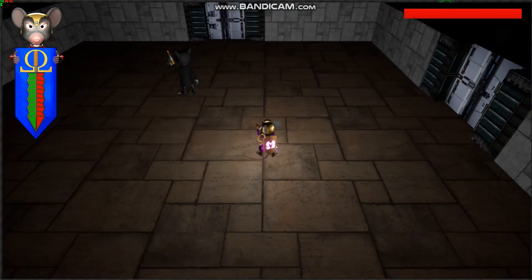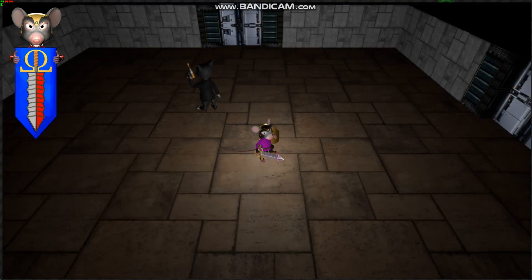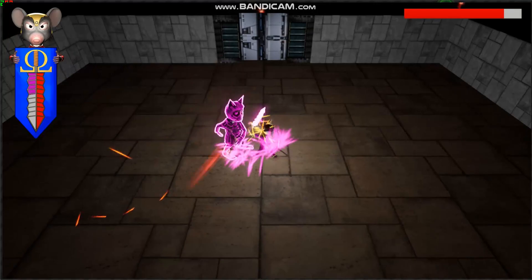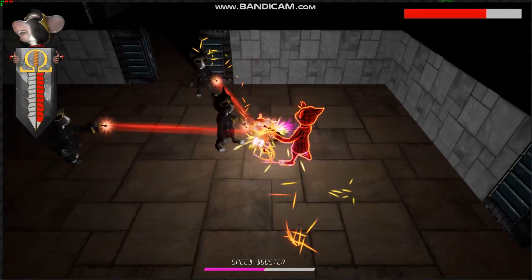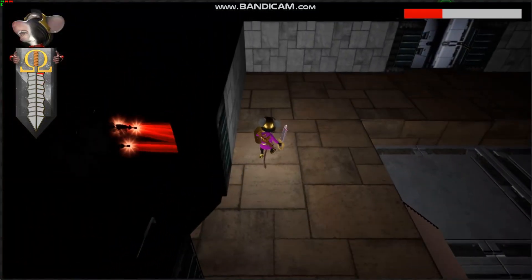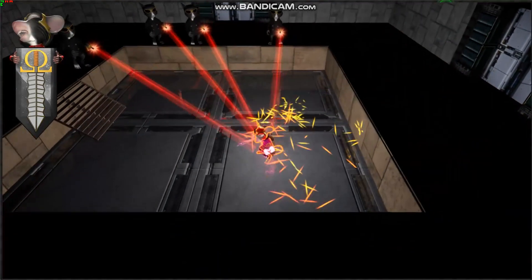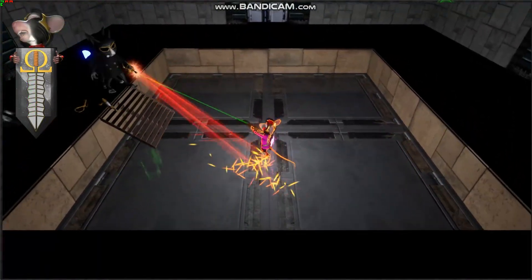First you want to start off with your sword and charge up your Omega power — you'll see it fill up in purple on the left. Once it's fully charged, you push the right shoulder button to activate it. When you're shooting enemies, you'll automatically aim up at them just by pushing in the left direction.